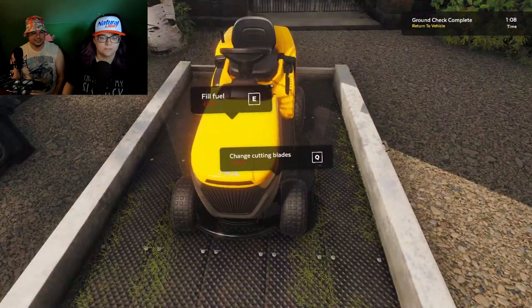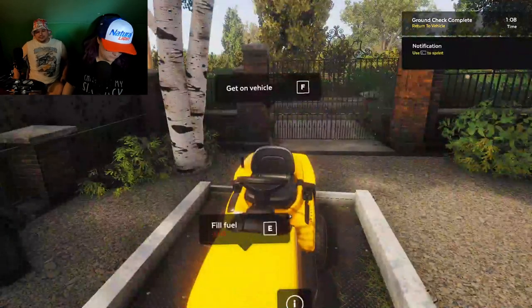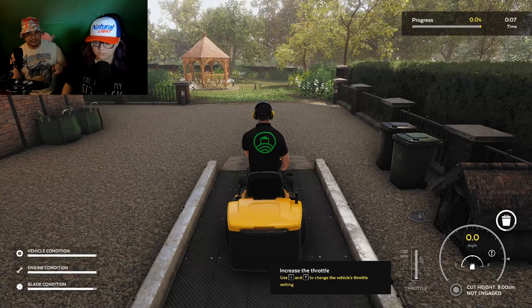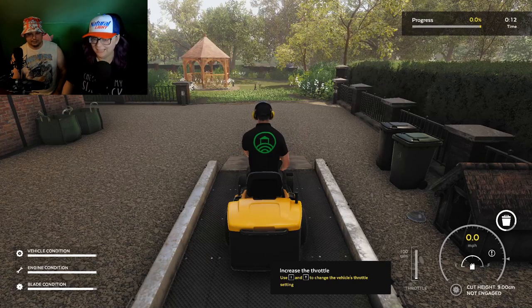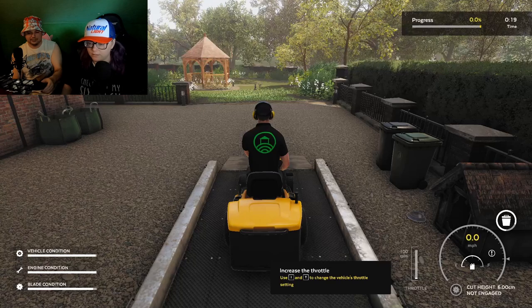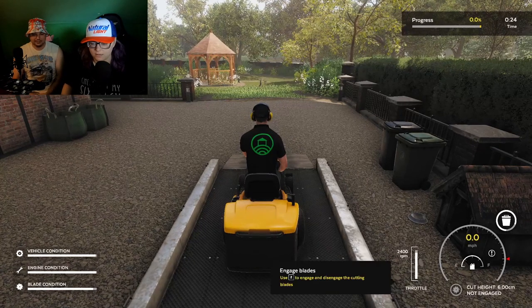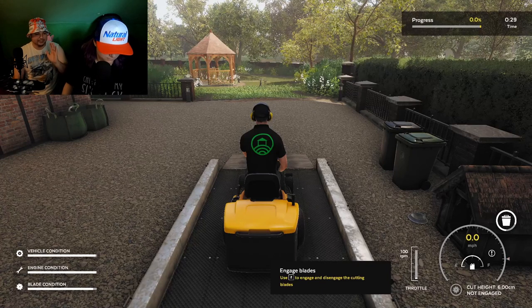Oh my god. Fill fuel? We still have a quarter tank — we're good on fuel, we still got three quarters of a tank. You're going to hold Z to start it. And remember, your cut height is E and C. Okay, so we needed it six. Right here on the bottom right — six. There we go. And then I and T, but it kind of just does all of it. So when you get ready to cut, you'll hit Z and then you'll start cutting grass.